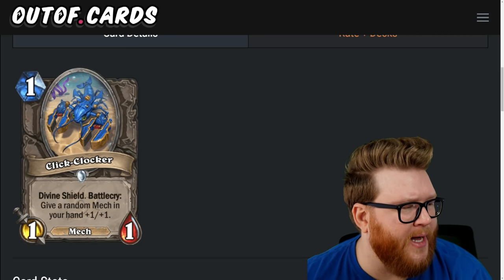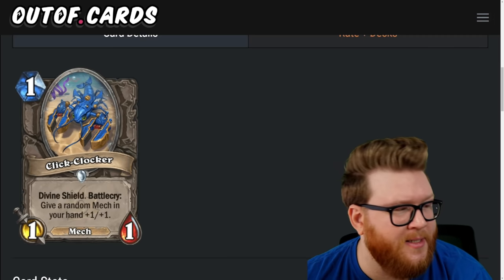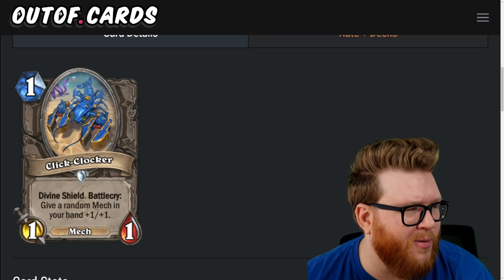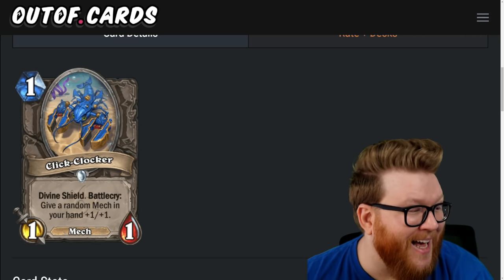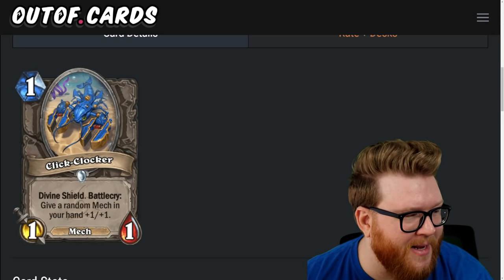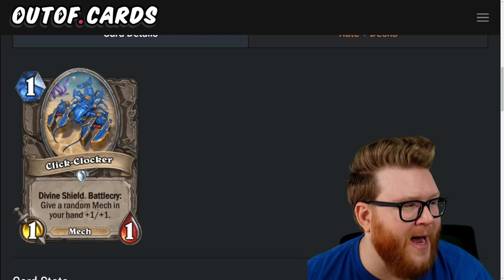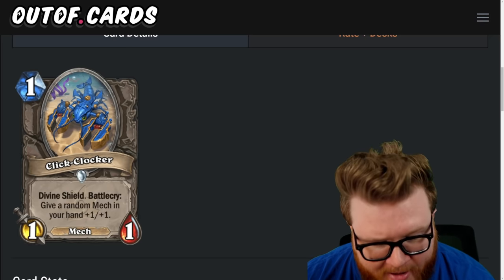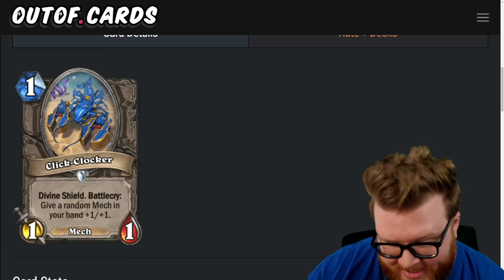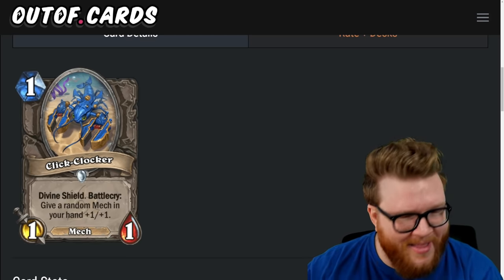Next is the Click Clocker, a one-mana one-one mech with divine shield: battlecry, give a random mech in your hand plus-one-plus-one. It's got that Argent Squire baseline with some decent hand buff action and mech synergies. If you're building sticky mechs on board, cards like Click Clocker don't hurt — you just need sticky one-drops sometimes, and this is feeding back into your hand immediately. A decent part of the mech package for a handful of decks — three-star card.